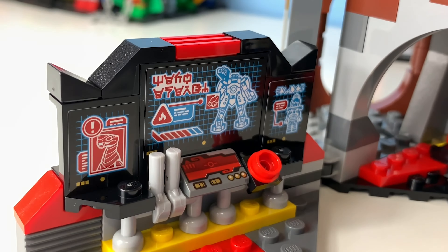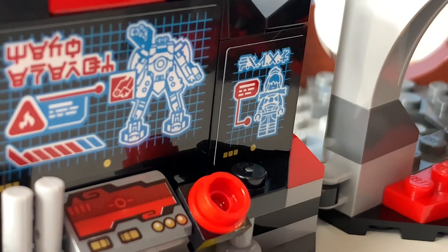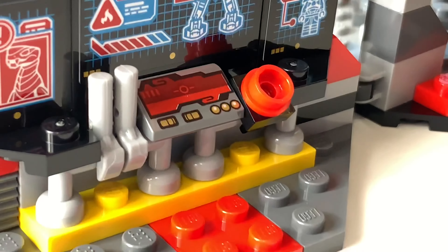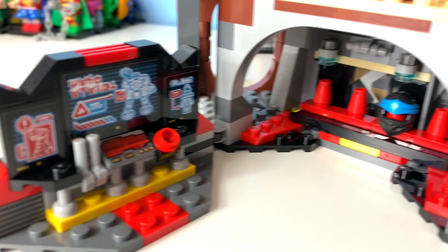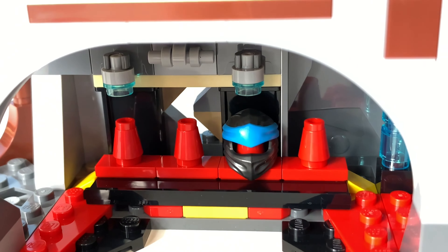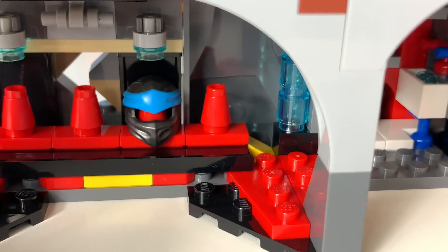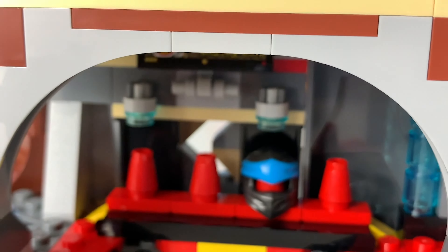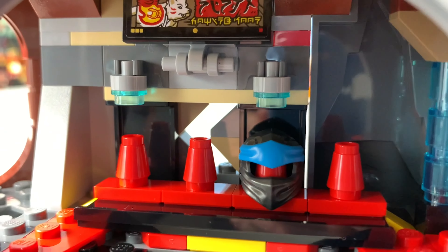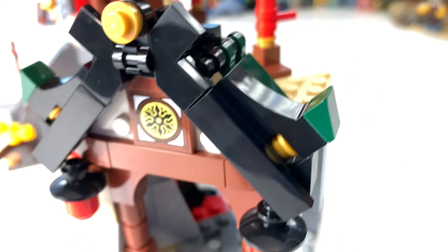Inside you can see Kai's mech and some blueprints for Pixel which is really cool, plus a flammable sign and one for the snake. There are controls with clipped-on handlebars and a button - it's a nice little area. Moving around we have Nia's mask and spots to put four of the ninja helmets, which is a bit weird since there are six of them. Up at the top with the clip you can see Akita and Kai on a game display.